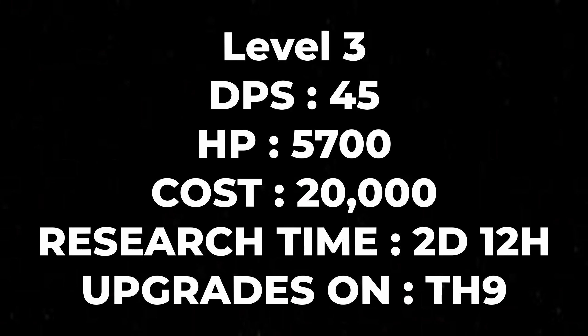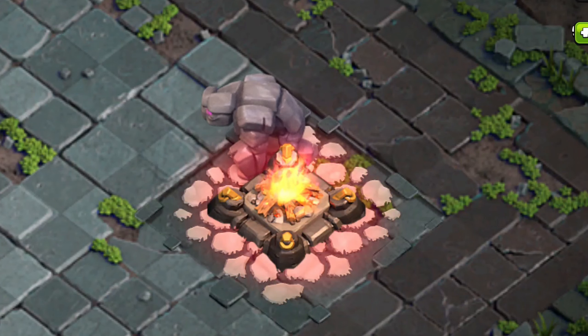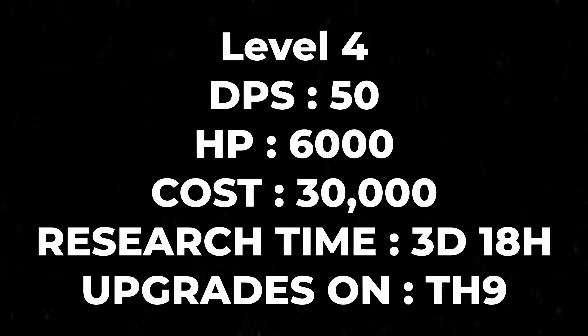Moving on to the level three golem — here are the stats and here is how it looks. The level three golem has a darker, purplish skin, or the stone whatever the golem is made of. Let me go ahead and upgrade the golem to level four.